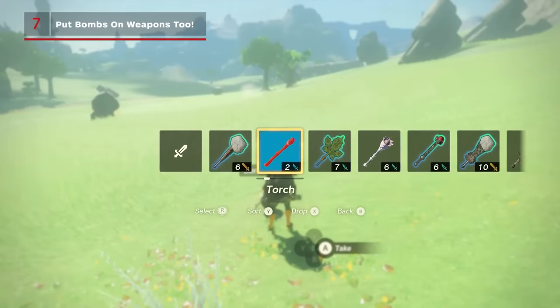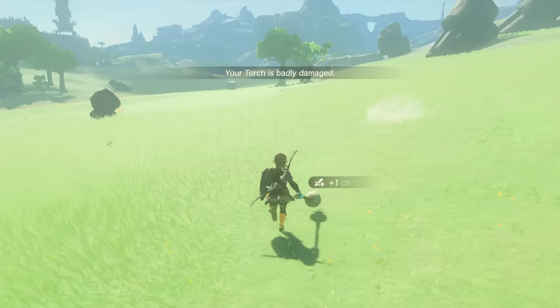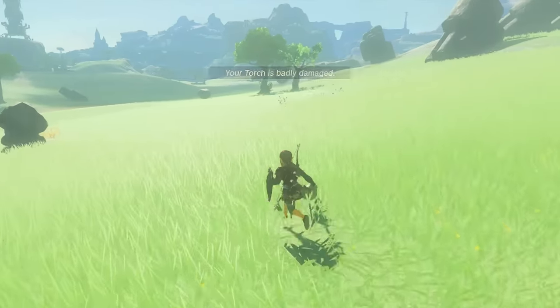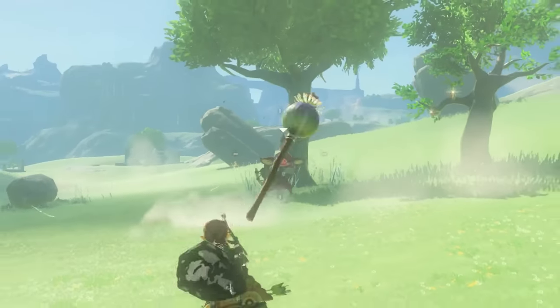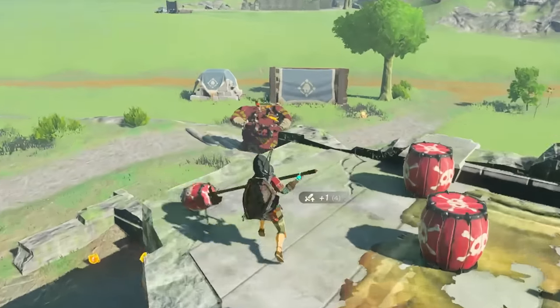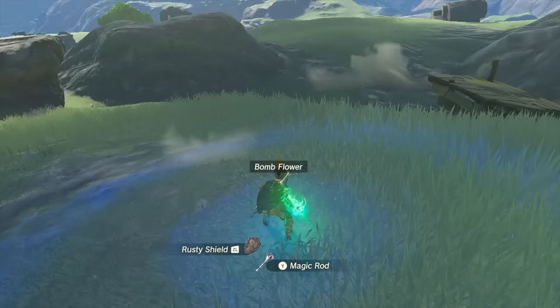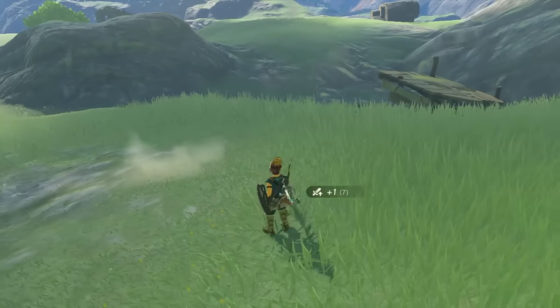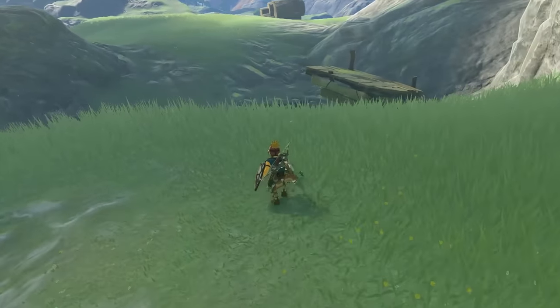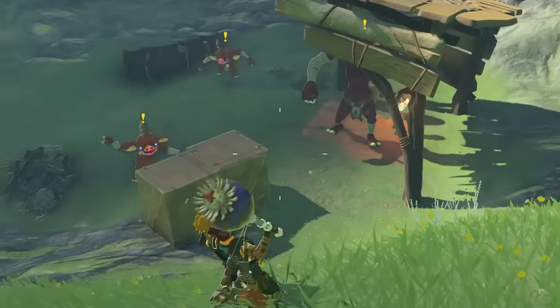The explosive fun doesn't just stop with shields either. Fusing explosive barrels or bombflowers to your weapons is a great way to do major damage and clear out groups. If you have a weapon that's about to break, or one that's particularly easy to throw like a sphere, don't be afraid to attach whatever may blow up in the area to it. It can be a great way to either start or finish engagements, and it requires you to be a bit more adaptable — which is always when we've had the most fun.